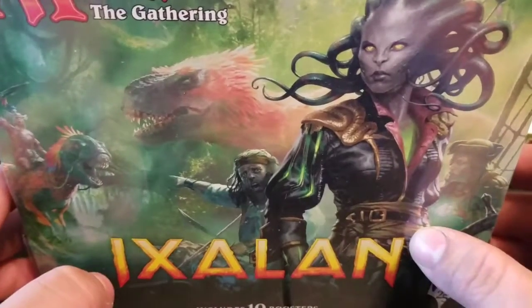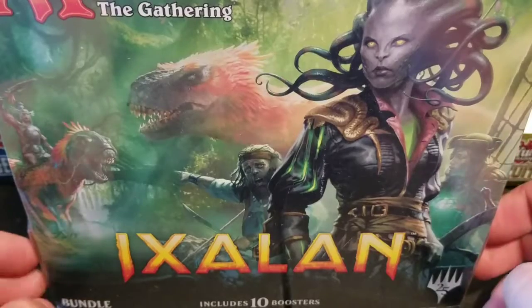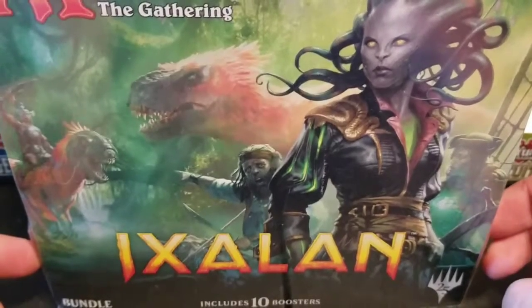What's going on guys, today we're taking a look at a pack that I got from Will. This is Exilin. You ready Will? Yeah, I'm ready. Got my magic stuff, I got everything ready. I have this whole set memorized.